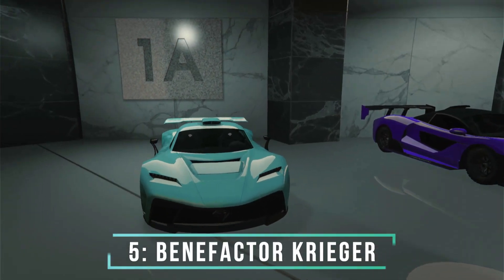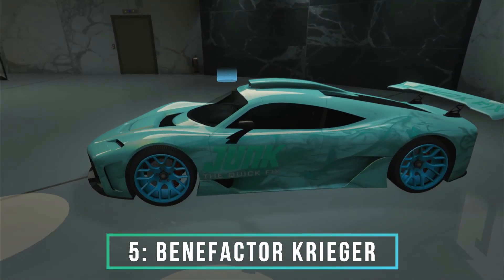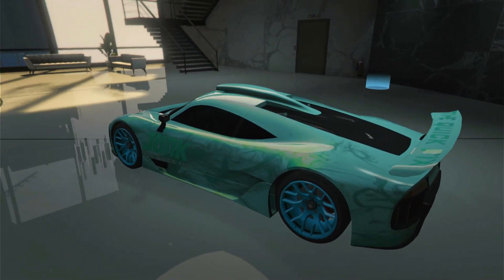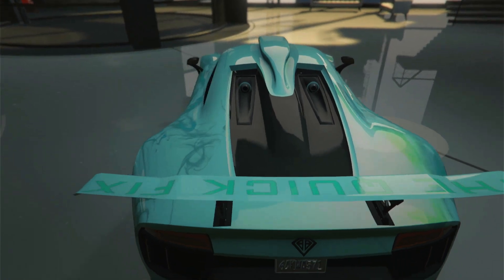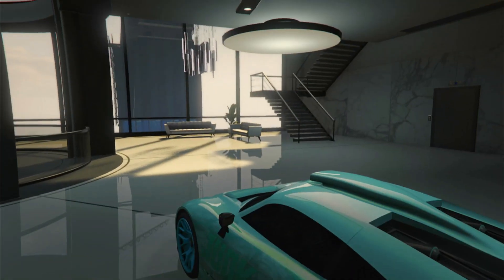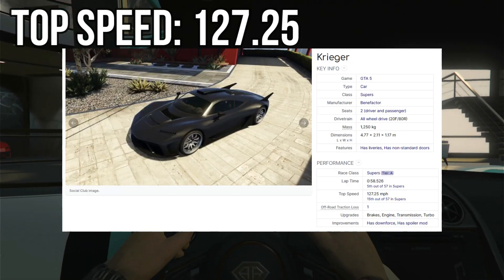Let's start off with number 5, the Krieger. The Krieger came out all the way back in the Diamond Casino and Resort DLC and it automatically became one of the best vehicles in the whole game. And that's still true to this day in 2023. This car has a top speed of 127.25 miles per hour.